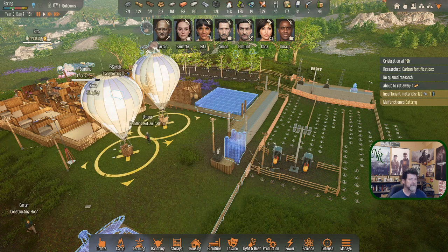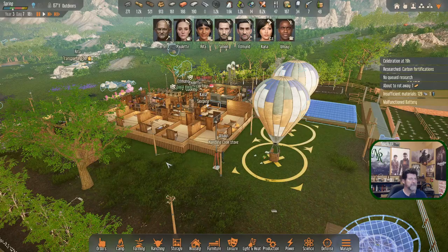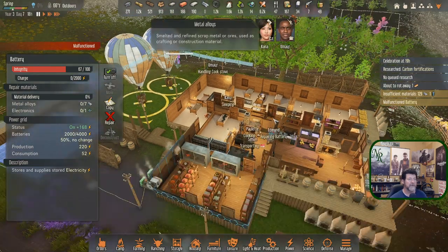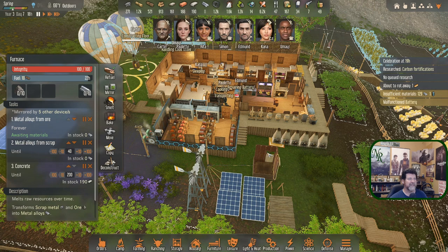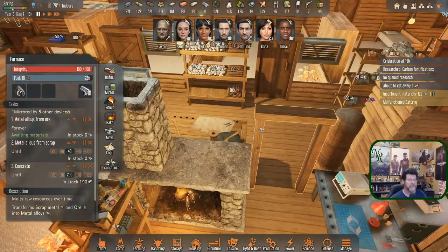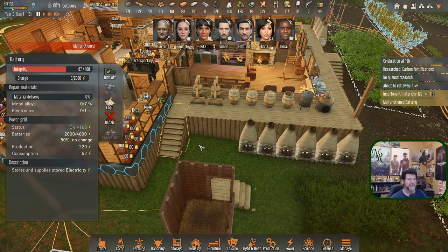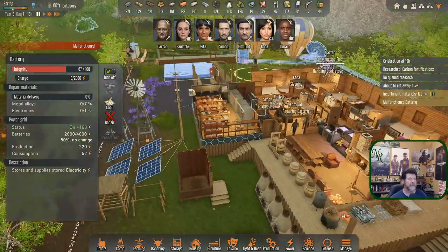Is Rita the best shot? She was at the very beginning of the game. Activities, hunting — Carter and Rita have it now, and Umiar really caught up fast, interesting. So Rita's not our top gun at the moment. You're constructing the last of the floor. Umiar is handling the cook stove. Malfunction battery — that's actually kind of a biggie. We need seven metal alloys and we have none. This has got to get done real soon.